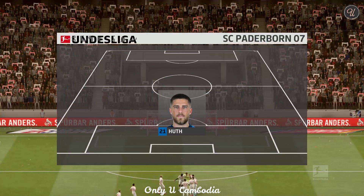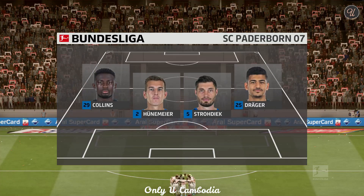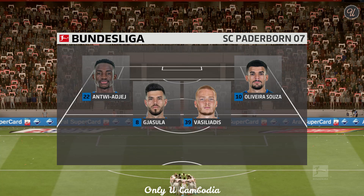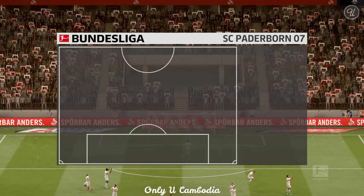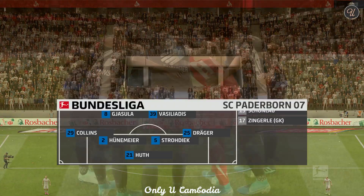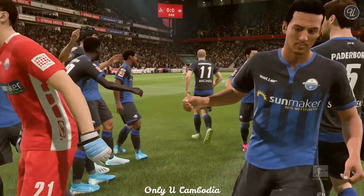And this is the initial eleven for the visitors today. As a team they do have their stylistic preference — it's really all about trying to put the opposition under pressure, making sure they don't compose themselves. Lee, do you expect to see more of that in this game? Yeah, pretty much. They love to press high — it's their preferred style of play, winning the ball high up the pitch. It certainly benefits their strikers; they're very good at it.